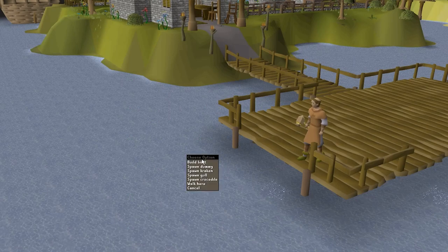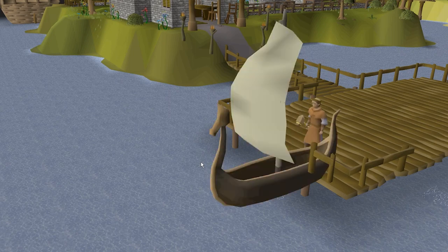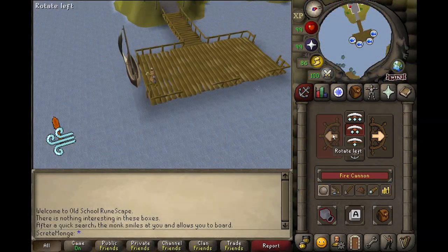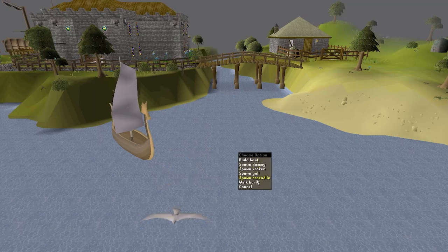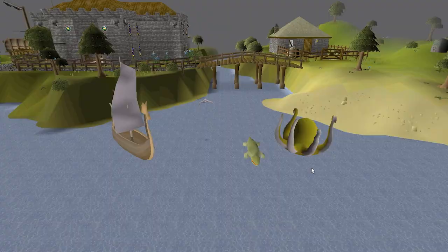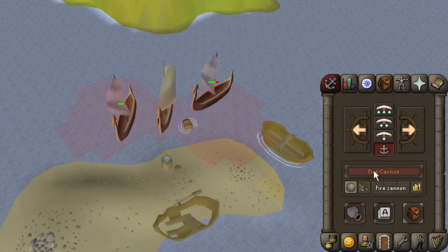To start, you simply have to right-click over a spot of water and select Build Boat to spawn a boat under your control. For the purposes of this plugin, I've let you start sailing from anywhere, not just from a boat launch. Once you've spawned a boat, your Combat tab will change to a Sailing tab, where all your controls lie as I've described before. Within the plugin, you'll be able to spawn several NPC dummies to fire at by right-clicking the water and selecting the appropriate NPC. To get a sense of your cannon's range, you can toggle the Cannon Range button to enable the overlay.